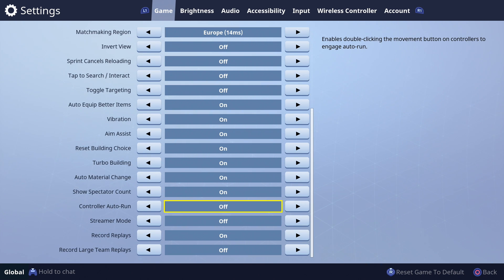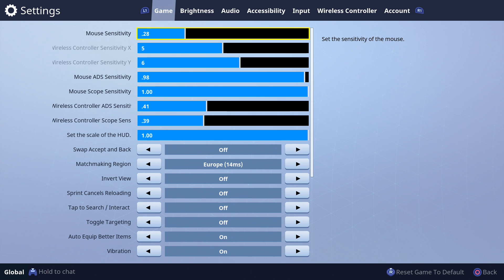Another thing I have is my controller auto-run turned off, because when it was turned on I sometimes ran off a mountain and just died because I couldn't react to it. So that's why I turned it off. These are my settings — I really hope you guys are gonna enjoy this video because it's a really good one. Please leave a like if you did.